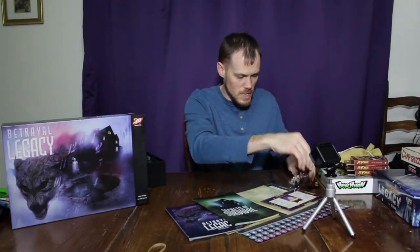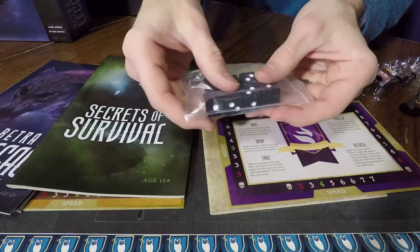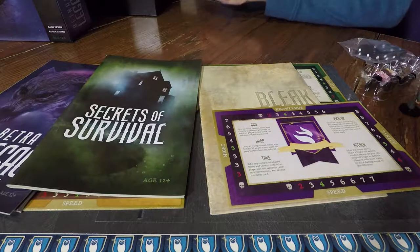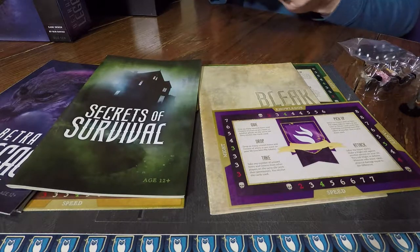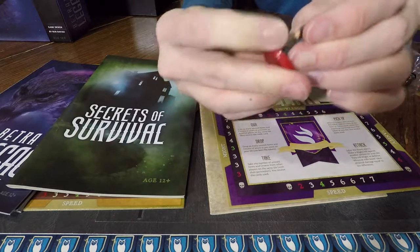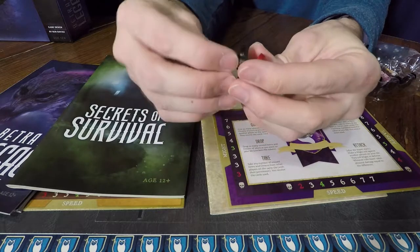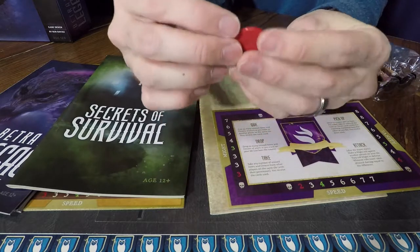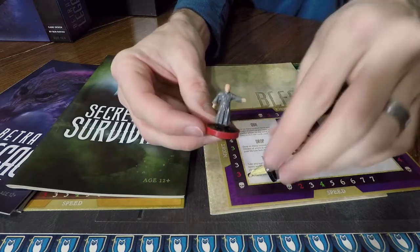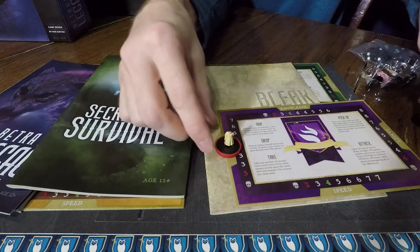Here are the dice — very similar to the same ones that come in the original. They've got 0, 1, and 2 sides. Here are the bases. This is how you can tell which characters and which family from game to game. If you want to play as the old preacher-looking guy one time and then a little girl the next, all you've got to do is switch out the bases.